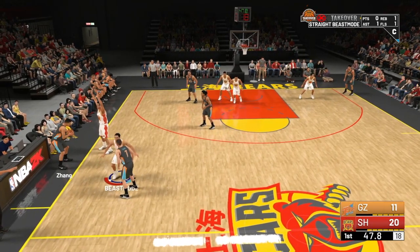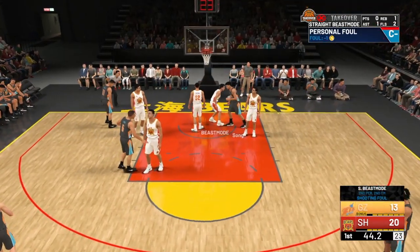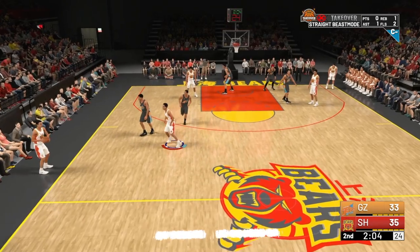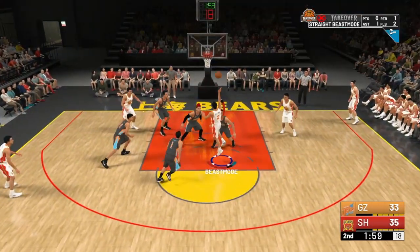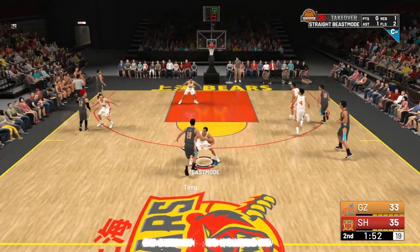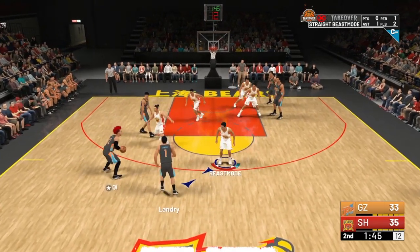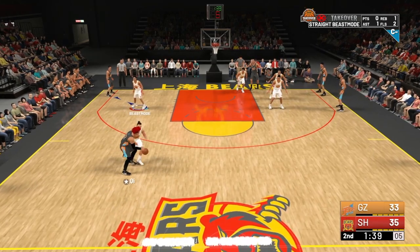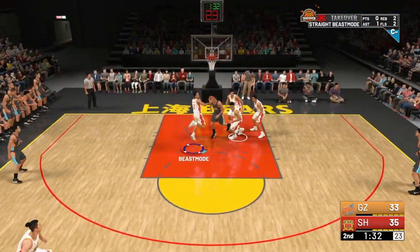The pure sharpshooter also has gold mid-range dead eye, tireless scorer, and quick reflexes. The gold badges can eventually turn into hall of fame. One surprise is that they even have a bronze defensive stopper. This build is going to be like a role player with star potential — think a Devon Booker who can shoot like Ray Allen or Reggie Miller. For people who just want to drop buckets and don't care about anything else, this build is going to be OP this year.